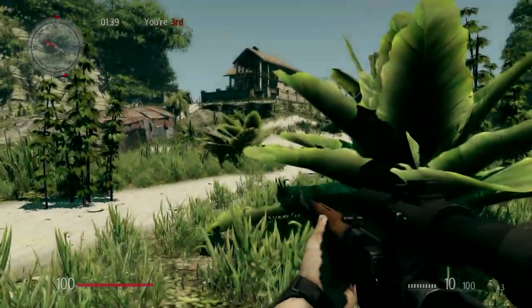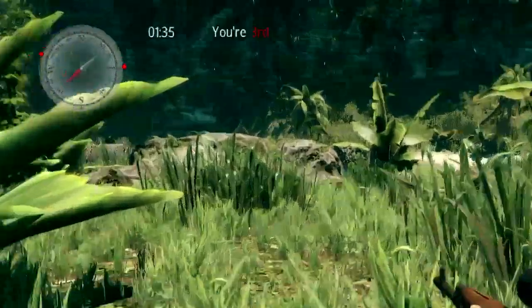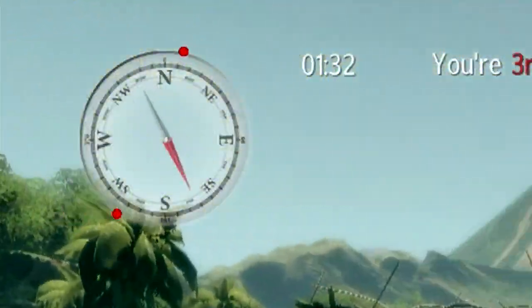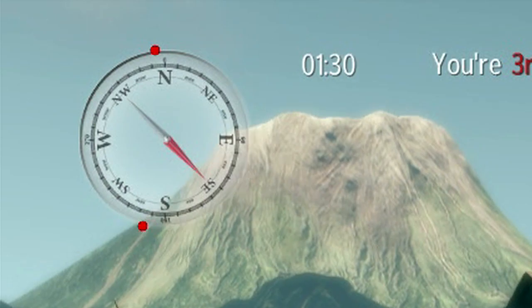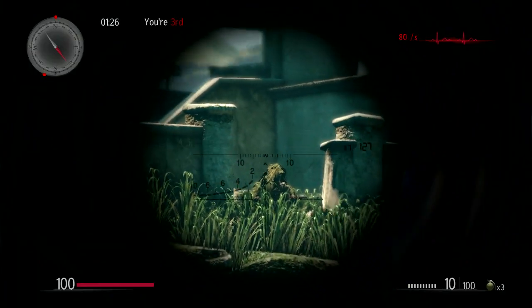Multiplayer mode. When playing multiplayer mode, keep a close eye on your radar screen in the upper left corner. Radar does not show you the exact distance and position of your enemy, only the direction compared to your position.